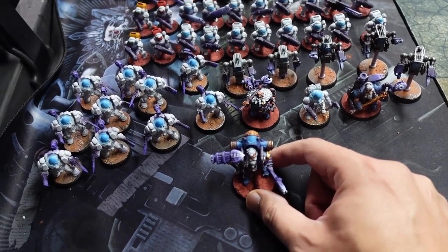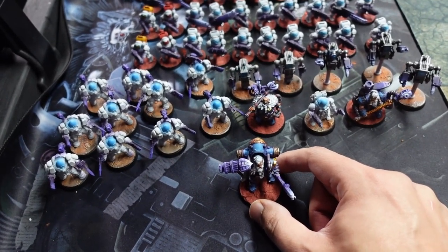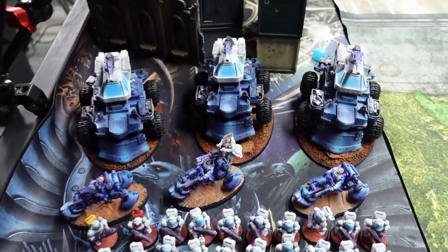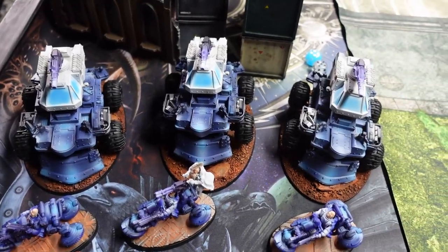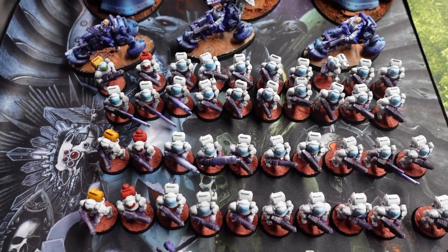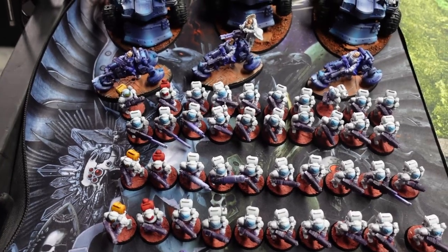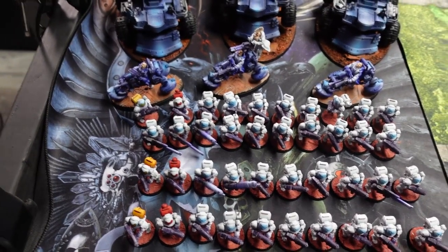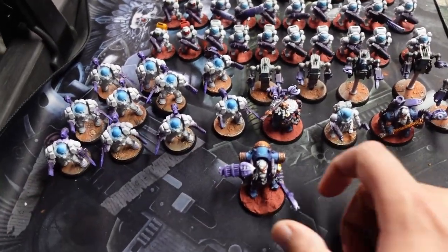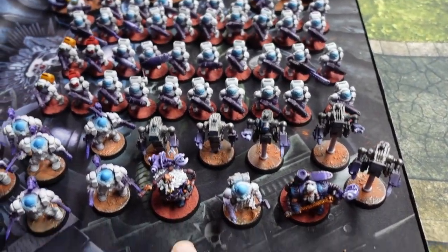Our main guy is the special character Uthar the Destined — he hands out judgment tokens. The special rules for the Greater Thurian League are: vehicles with 10 or more wounds count as five models on objectives, regular guys count as double on objectives, they always count as having one more judgment token as long as they have at least one, so they don't need as many to get full judgments, and they get to reroll one hit or wound.